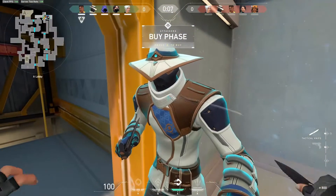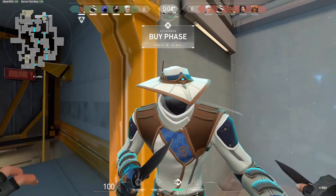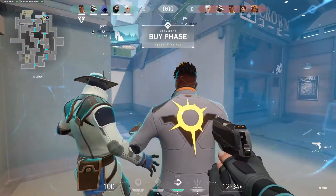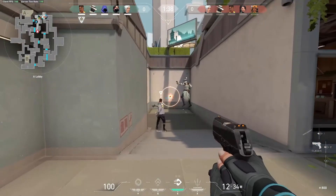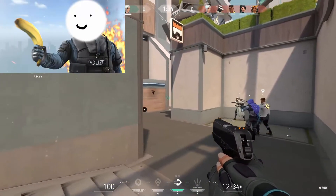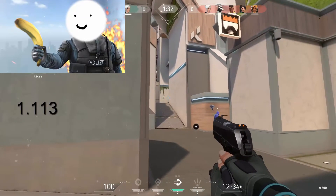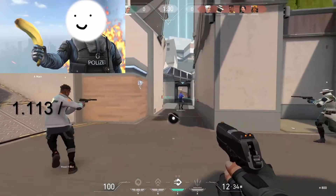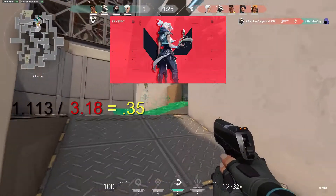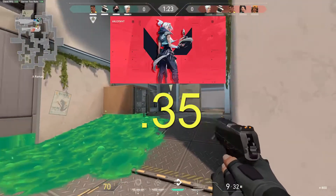For CSGO, it's pretty agreed upon that dividing your current CSGO sensitivity by a factor of 3.18 will get you your Valorant sensitivity. So for example, if my CSGO in-game sensitivity is 1.113, dividing that number by 3.18 will get me .35, and my Valorant sensitivity will then be .35.